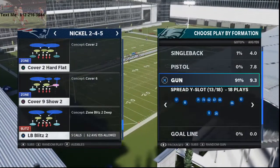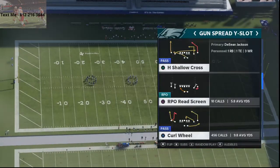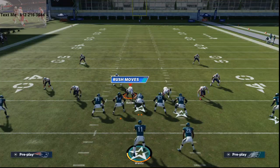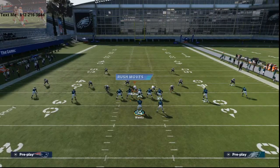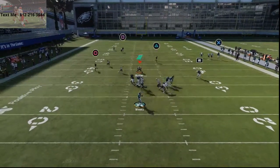So Cover 9, Show 2 — the play we're going to be going over is the Spread Wise Slot, and the play that I'm going to be focusing in on is Z Shallow. I think this is the best way to beat it. Z Shallow is a great little constraint three play, and what you're going to see here is this route to Marquise Goodwin is going to absolutely torch the match coverage over the top for a one-play score.